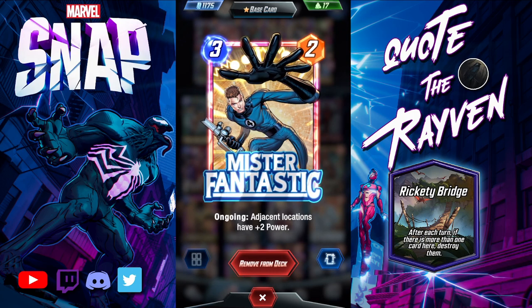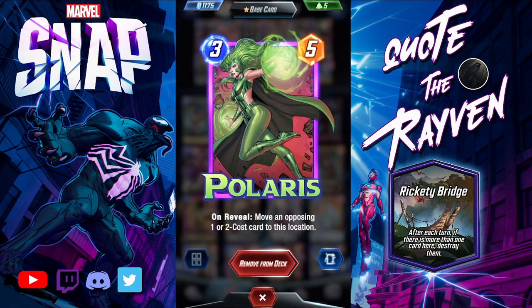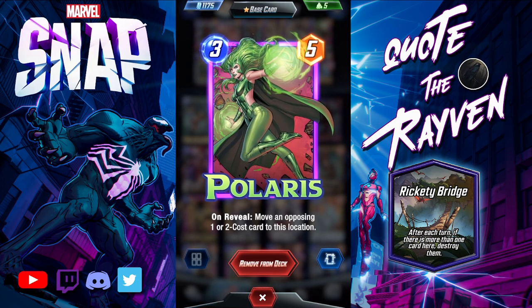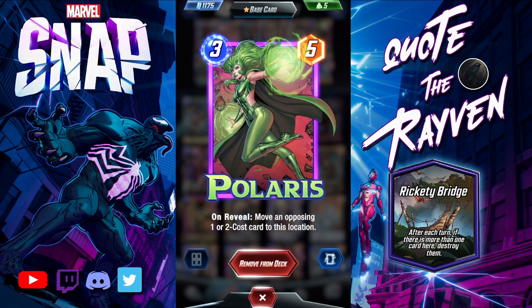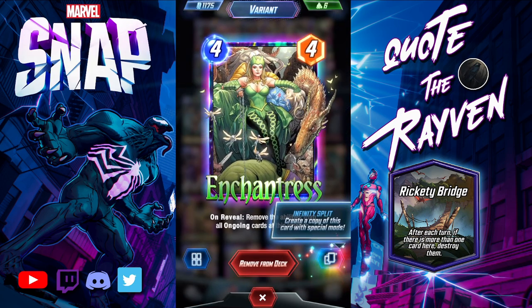Polaris moves one- or two-cost cards to her location. If you can afford to lose her, drop her at the bridge to move one of their cards over and destroy it, or play her at another location to pull one of their cards over. Enchantress is very important to another combo I'll get into.